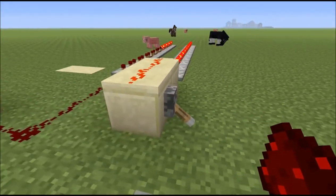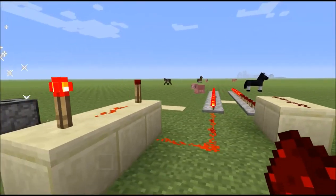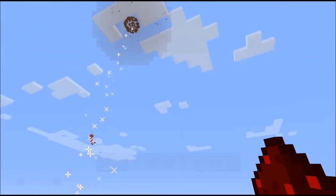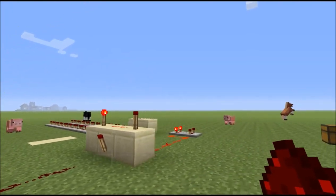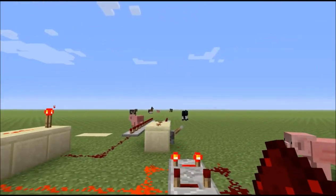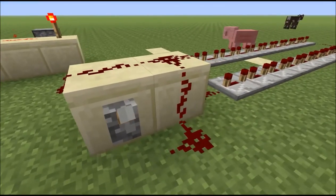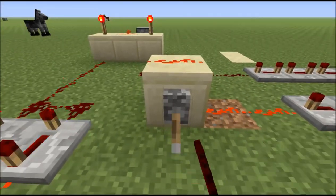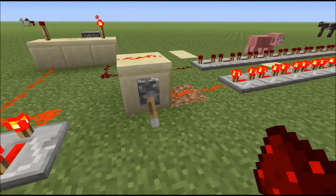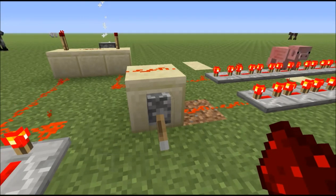Now the timer charges up, it lights up, and it will start shooting. You can turn it off. The timer runs down — the firework display runs until the timer runs down. You can do anything with this — pistons, make pistons act in concert. This is the beginnings of electrical engineering in Minecraft. Once again, repeating dispensers — in this case, it's a fireworks display.